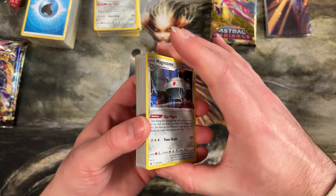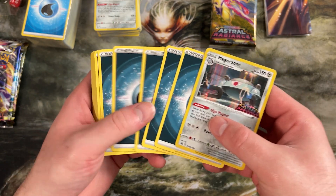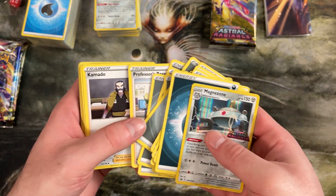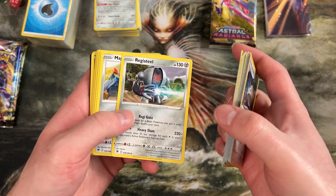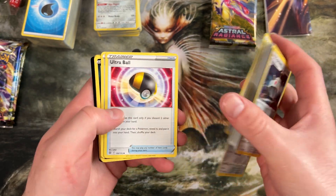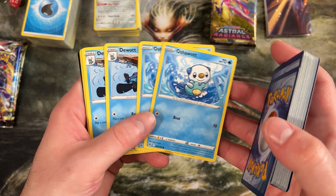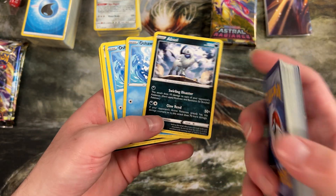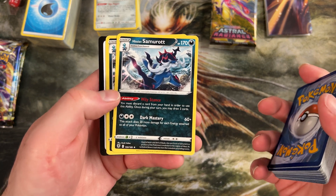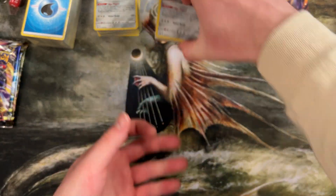That would be so weird if we pulled the exact same deck again — let's find out. And we didn't. Like I was saying, they pick a random hodgepodge of two types and toss them together. So it looks like we got Dark and Steel this time. The supporters are totally different — we got an Ultra Ball and a Dark Patch in this one. We got the Hisuian Samurott. So this deck is similar to the other one we got but a little different — Dark and Steel versus Steel and Water for our two decks.